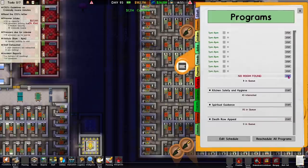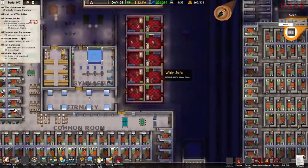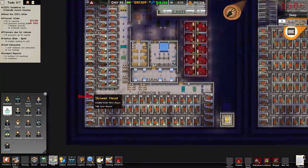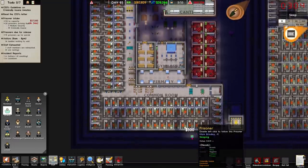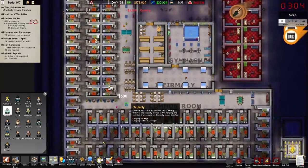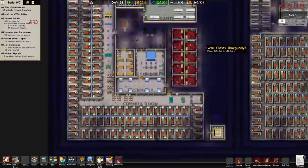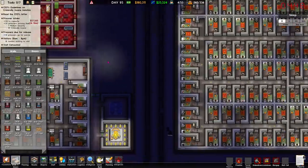We'll see how we get on with that. If we end up getting all the prisoners down into white we could even hire more or put down some more prison cells. What we really need to deploy here is some orderlies. I don't know how many we'll end up with in total but I'd say for this entire building let's go for about ten. Their wages are 75 a day — that's fine. No free cells for this prisoner? Oh, they do need solitary confinement. That doesn't seem right for criminally insane people.